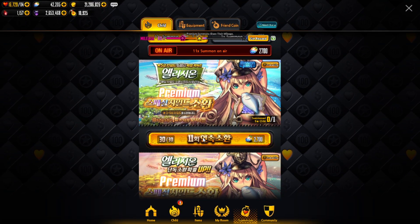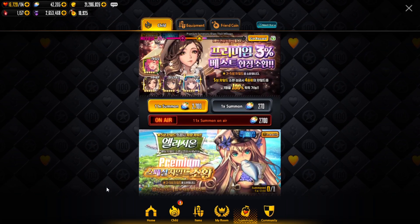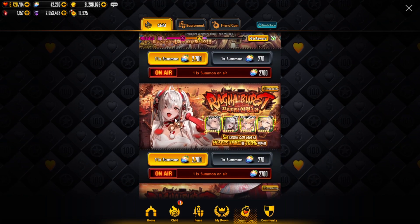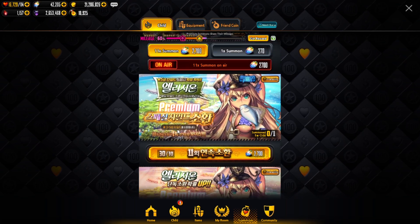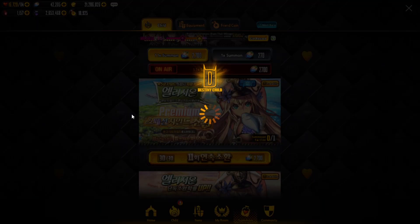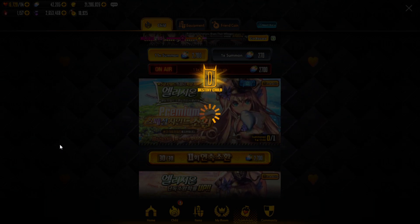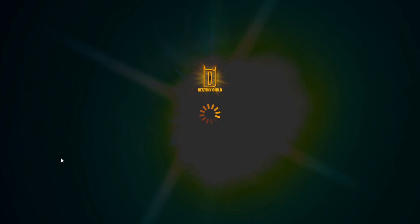As you can see, we have the 30 out of 30 guaranteed upon summoning banner here for Captain Elizion. Hopefully we manage to pull her today. The other banners are pretty standard for Ragna Break — they have the burst banners up. I would love to see her pop up fast, as I don't have enough crystals to go for the full 30 out of 30, so we'll have to get pretty lucky.